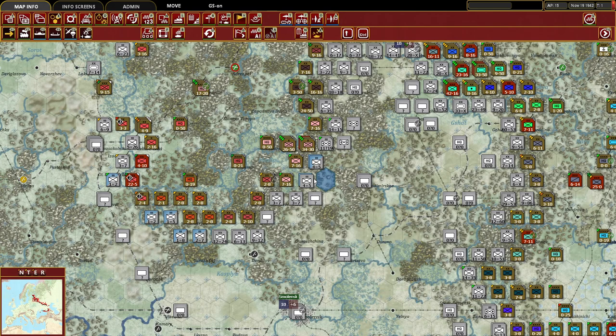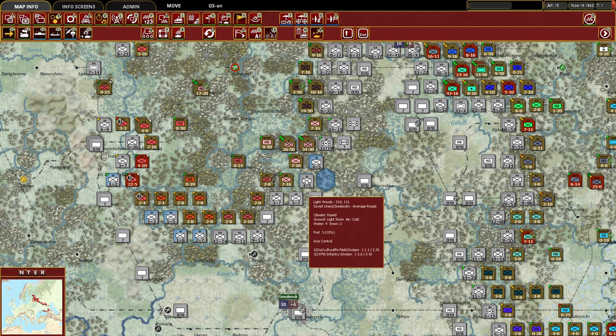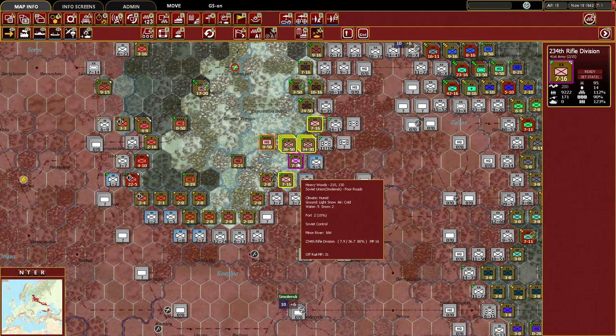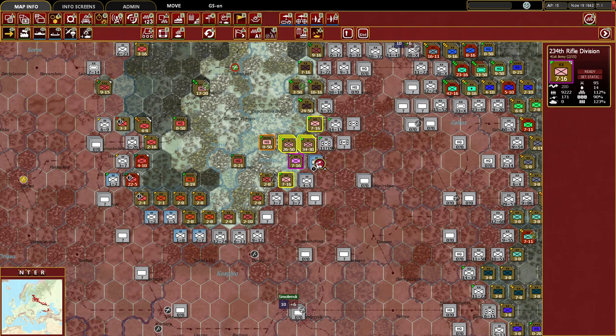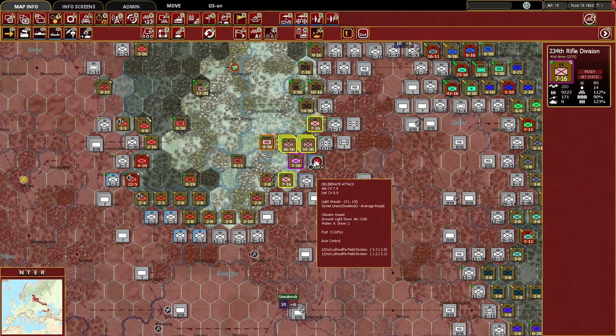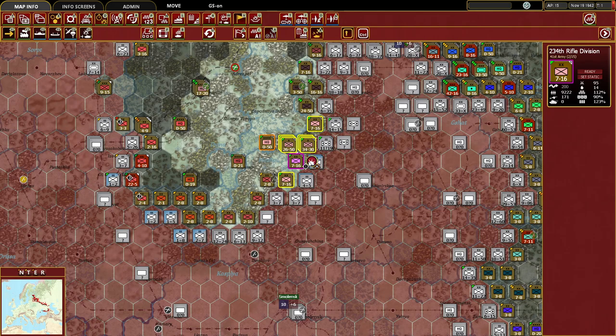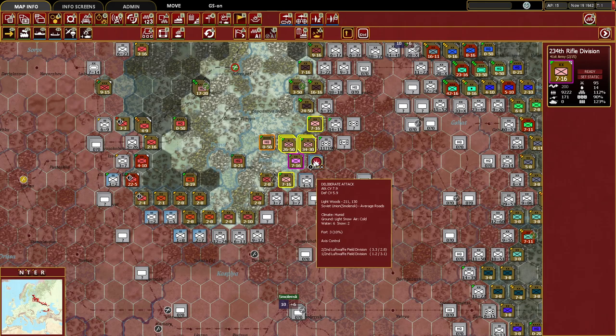We're moving from heavy woods into light woods, which gives us a slight advantage — they're not sitting in heavy wood. We'll try to make the cut from roughly here straight south. The 197th Infantry and Luftwaffe Field Divisions are our targets. Playing with fog of war, we don't know full details, but gut instinct says the Luftwaffe field divisions will be easier to break through. The 234th Rifle Division shows moderate odds on a deliberate attack, and we'll take a front-line infantry division to create the pocket even if it means heavier losses.